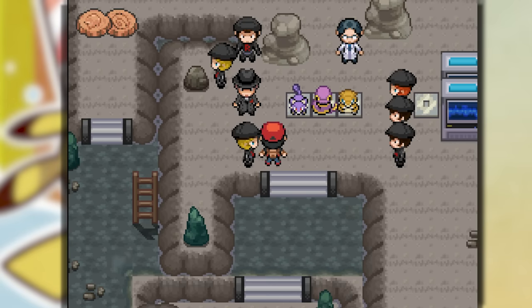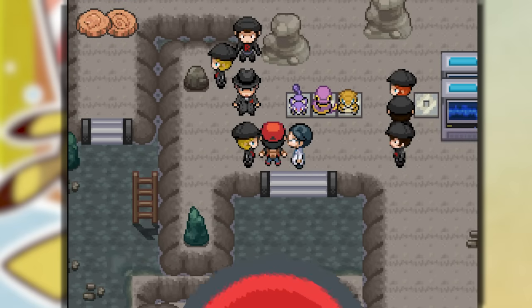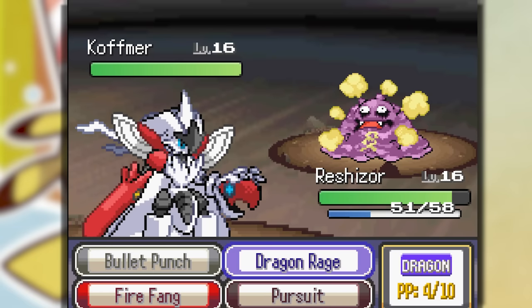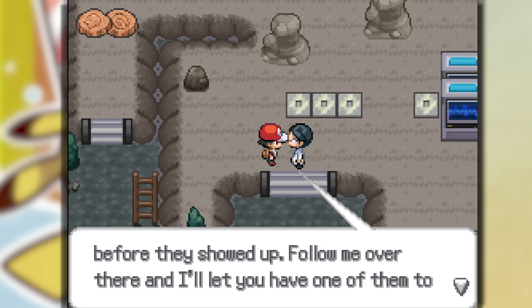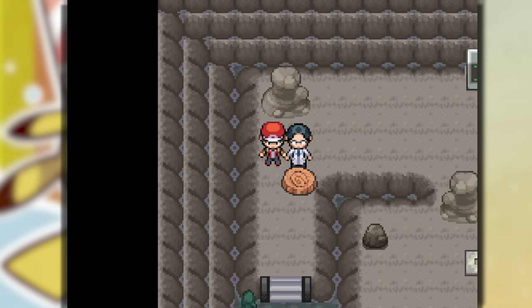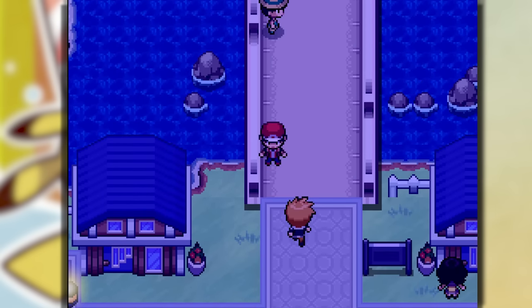We go down here and they're trying to triple fuse a trio of Pokemon — it's pretty crazy. This is the most cursed thing ever. After handling that, we get the opportunity to pick a fossil. After that, we make it to Cerulean City and we have to take on Blue.